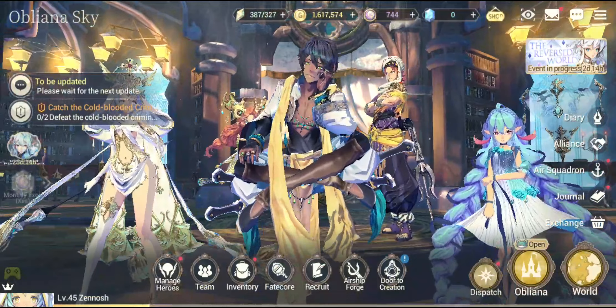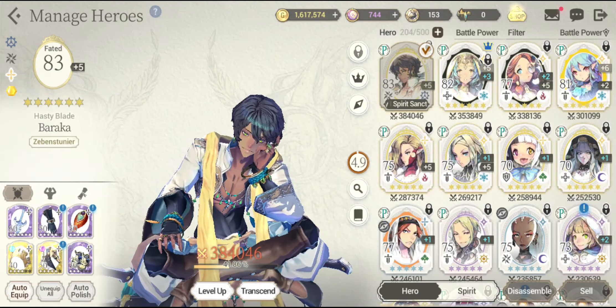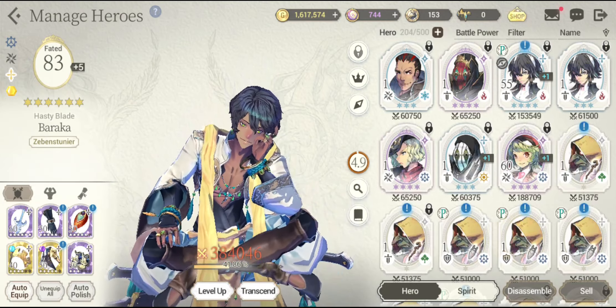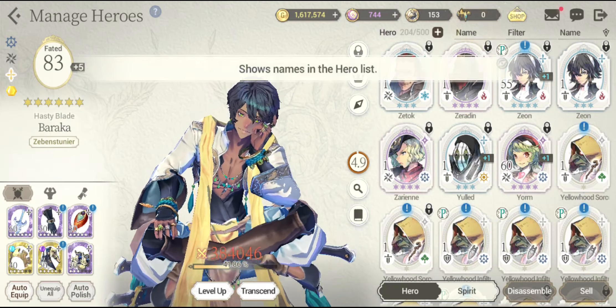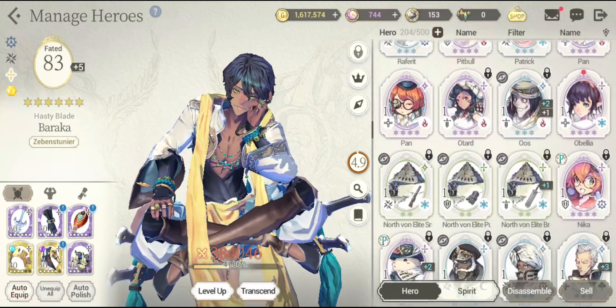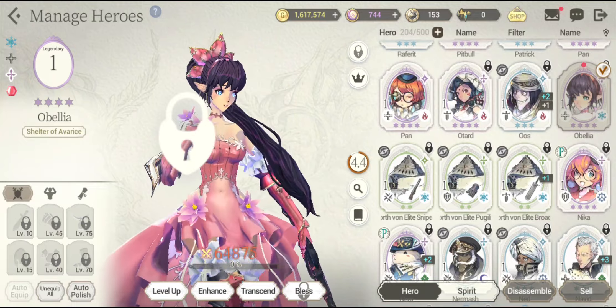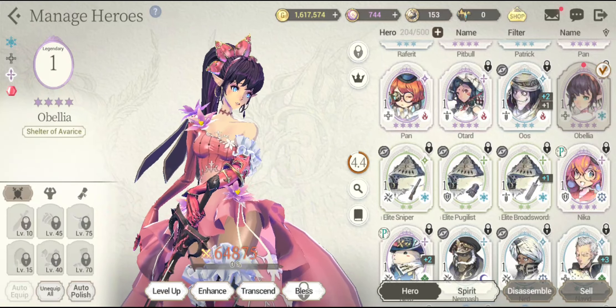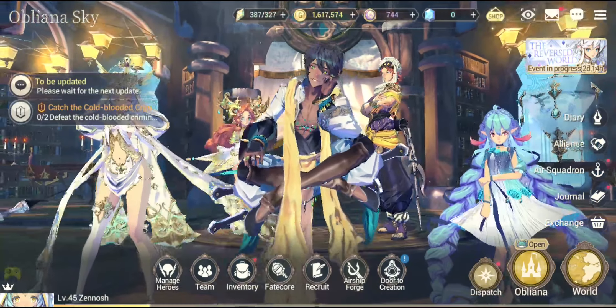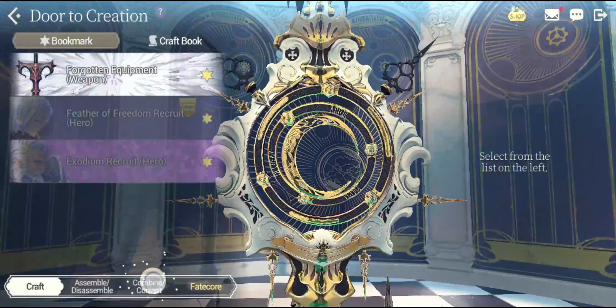Going to Manage Heroes again, because by the slip of a finger you might accidentally use them and that's not going to be a really good thing. So where is Obelia — O, P, Q, R — Obelia. Yes, she is right over here. Definitely a waifu, guys. She looks cool. Anyways, let's go back to the Door to Creation, Combine and Convert, and do it again.